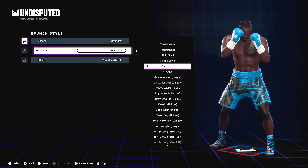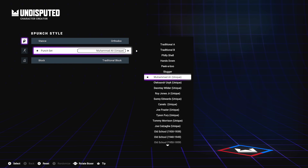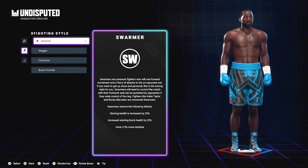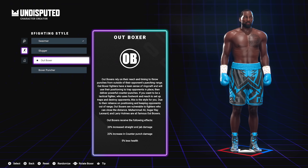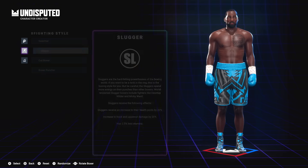Once you have your appearance set, you go over to your punch style — they have the stance and the punch set. I'm looking at Muhammad Ali and thinking I might as well float like a butterfly and sting like a bee. They also have fighting styles: you could be a swarmer, a slugger — each one has different benefits listed at the bottom. I'm thinking I want to be a slugger; I want to come out here and try to knock some folks out.